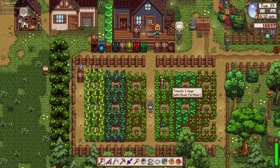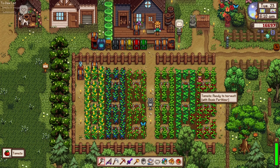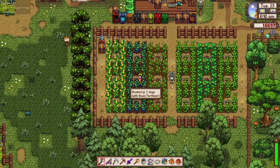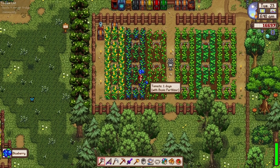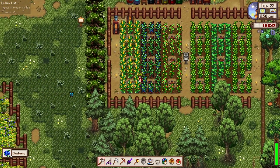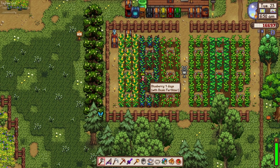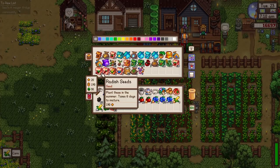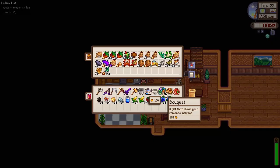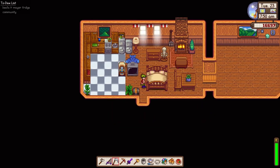Alright, how's it going everyone, Snack here and I hope you're having a wonderful day. Looks like our tomatoes are ready to be harvested. The blueberry says one day to go but looks like we could harvest it now — kind of weird, because if it's ready it will say 'ready to harvest' like the corn. Let's just go ahead and harvest our corn and set aside these tomatoes in our fridge — maybe we could use them for cooking later on.